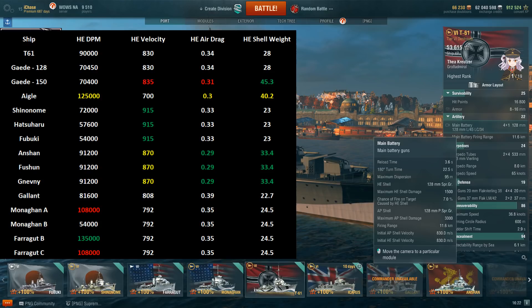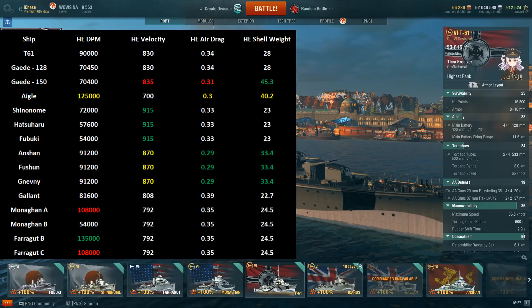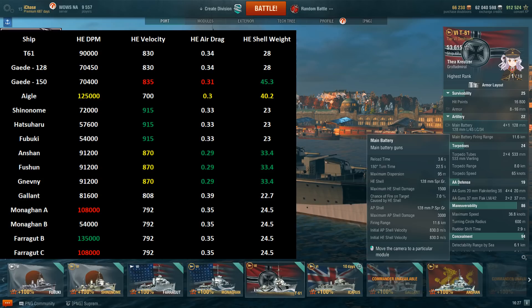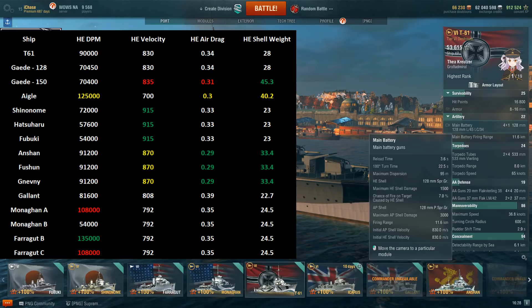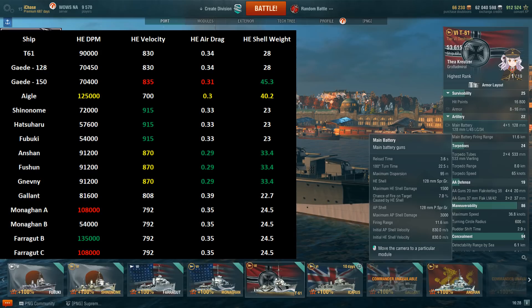These guns are definitely going to be usable. To compare them to guns that are more difficult to use, look at the USN destroyer guns: the 127mm USN guns have worse velocity — 830 for the German T61, 792 for the American guns; 0.34 air drag for the T61, 0.35 for the American destroyers; and the German destroyer has heavier shells — 28 kilograms versus 24.5. So the T61's gun performance sits in between the floaty American rainbow arcs and the flatter Pan-Asian/Russian ones.